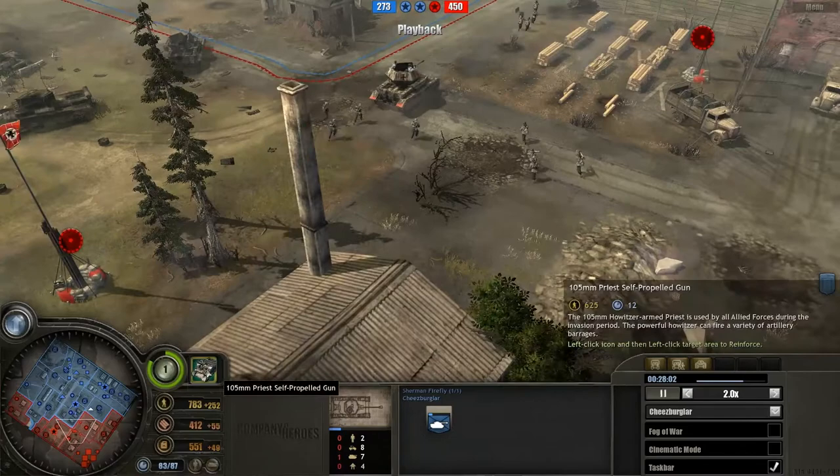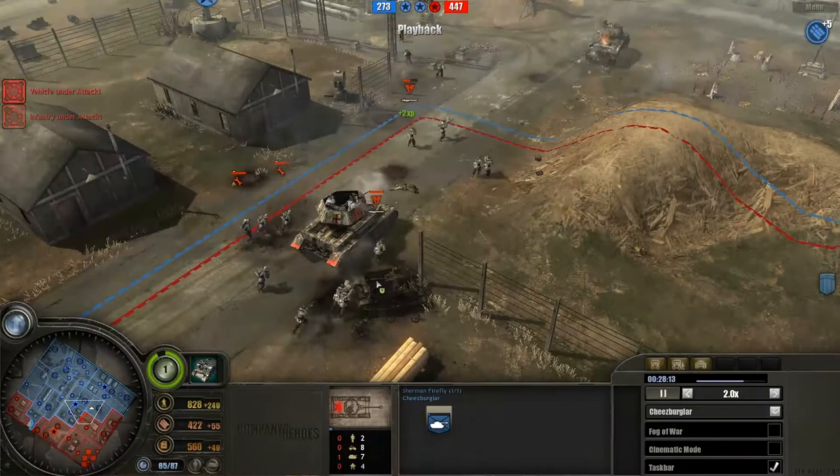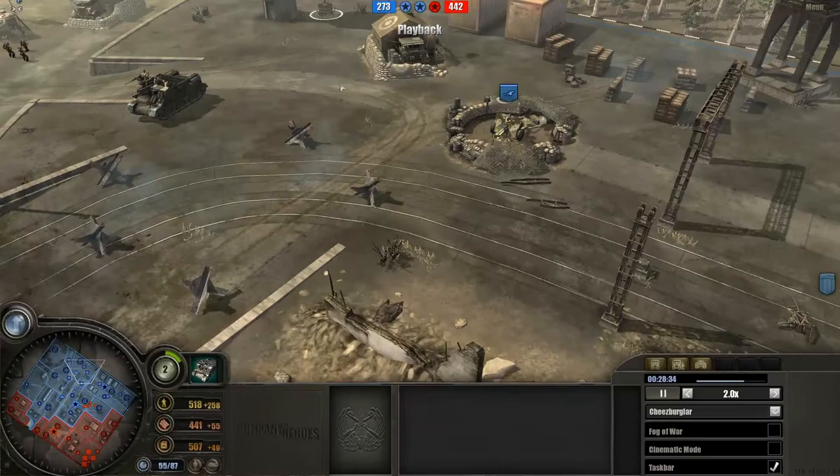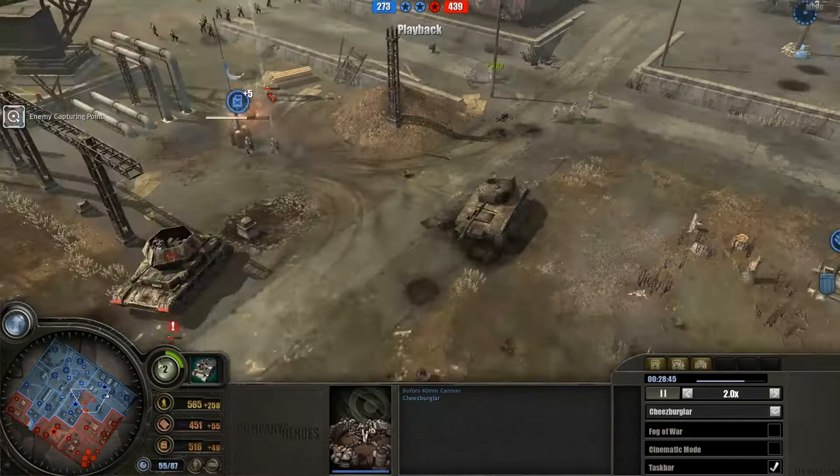Looking at the commander abilities, Walala has gone for a Priest, which means he's chosen the Royal Canadian Artillery Support doctrine — focusing heavily on artillery. I actually like that because as you can see this artillery provides a lot of hassle. As long as he can maintain a strong infantry and tank base, this artillery is going to be great support, as his doctrine suggests.